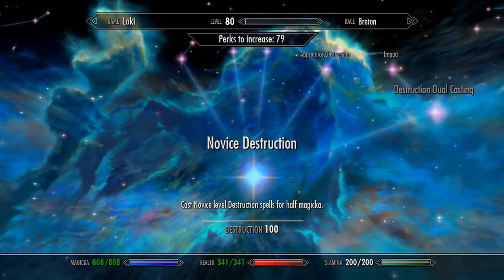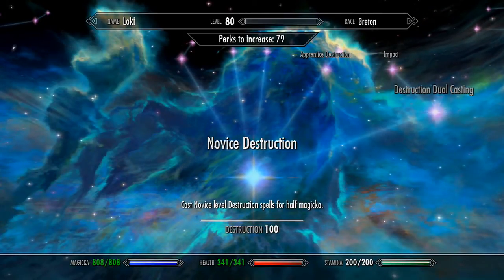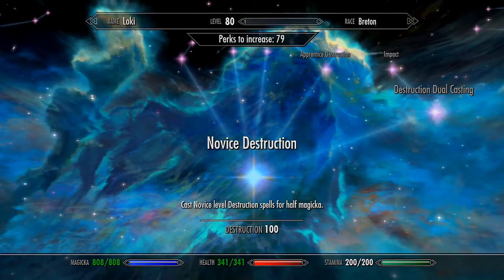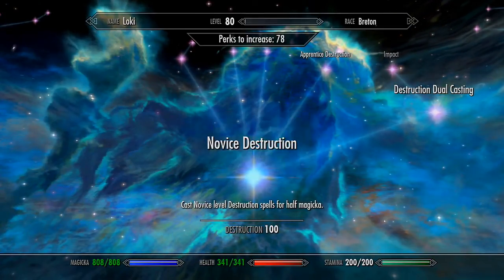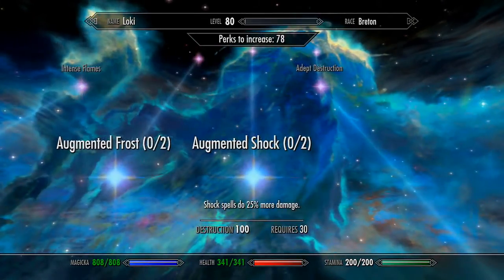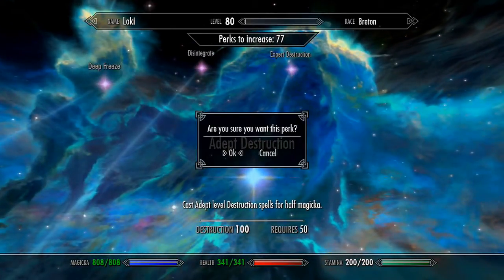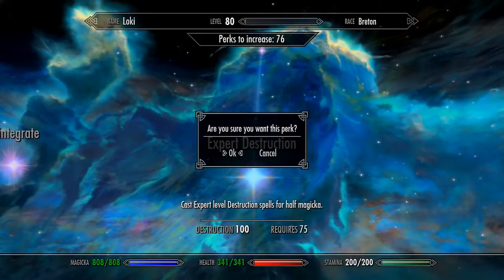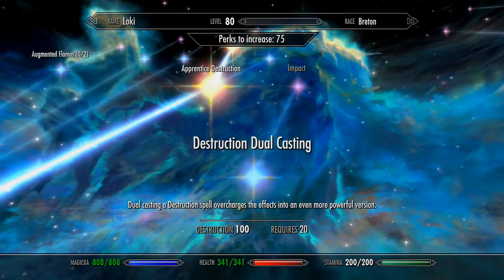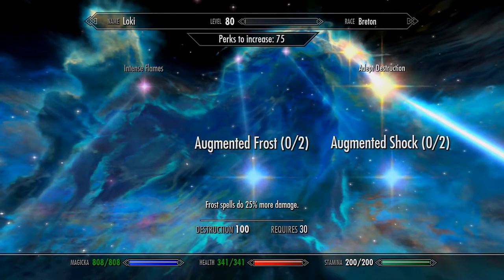So I have 79 perks — you get one for each level, obviously. Why do I have 79 then? I don't know. Let's start here with Destruction. I want Novice Destruction — this makes your Destruction spells cost less. We'll do Apprentice, Adept, and also Expert. But I will not do Master because I do not use any Master Destruction spells. They take forever, you have to use both hands, and they kind of suck.